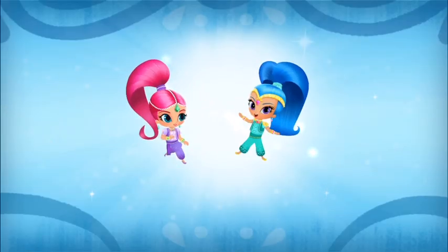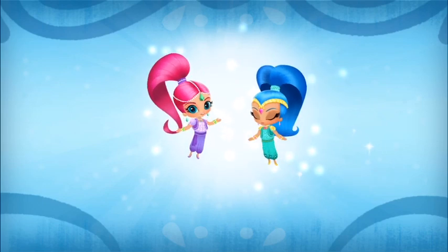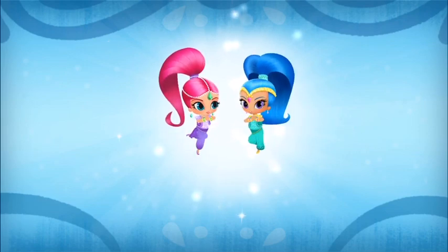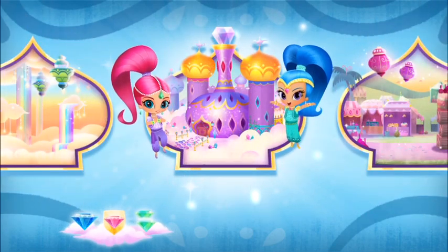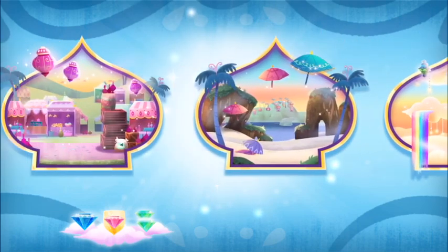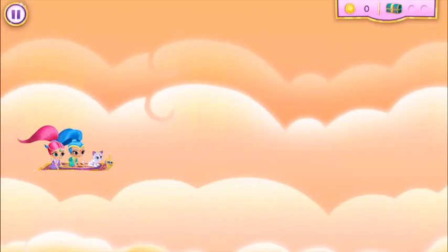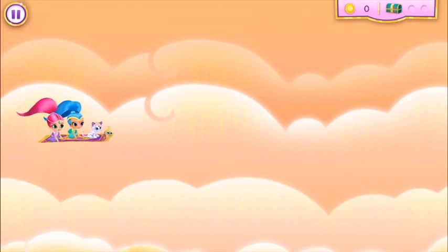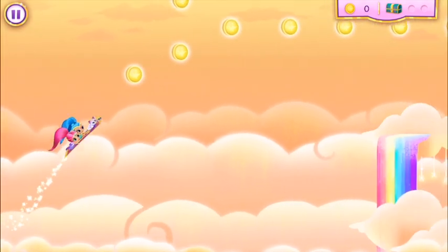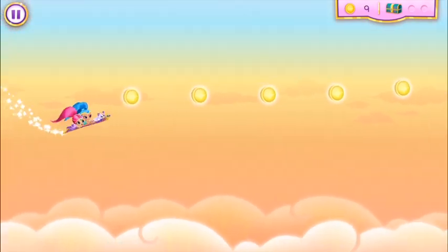That's it for this genie training flight — we have to try to collect as many genie coins as possible and find enchanted treasure chests. There are two treasure chests to find on this magic carpet ride, so keep your eyes open. Look over there, an enchanted treasure chest! We need to open it with a little genie magic. Use our genie sparkles to follow the genie line. You helped us unlock the treasure chest and there's a genie jewel inside — sweet, let's collect it!